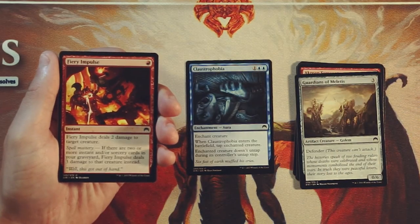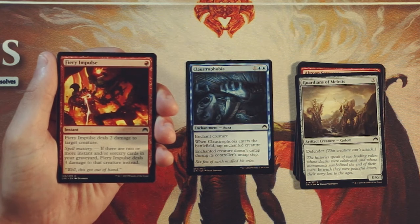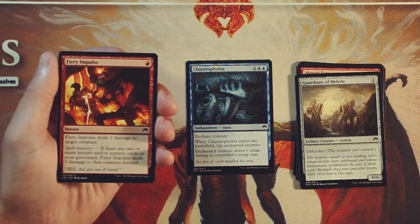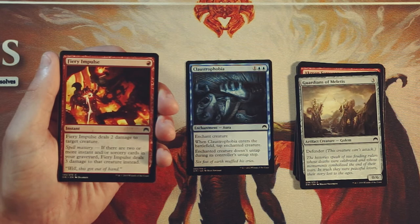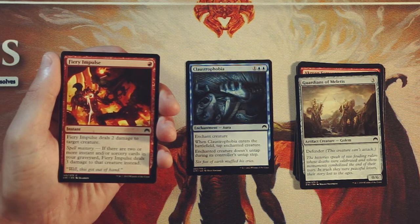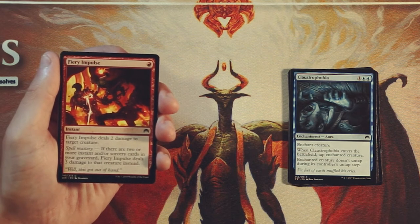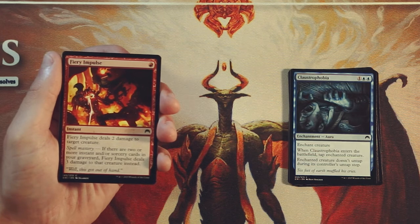Fiery Impulse is an instant for one red — it deals 2 damage to target creature. It has spell mastery, so if there are two or more instants and sorcery cards in your graveyard, it actually deals 3 damage to that creature instead. Technically this is a Shock that only targets creatures, and then with spell mastery it becomes a Lightning Bolt targeting creatures. The fact that it only targets creatures is a little bit of a downside, but it's still definitely a really high-priority card. What I like about this is it deals with the creature immediately and removes it from the board, whereas Claustrophobia keeps it on the board — if they have an enchantment removal spell they can get around it. Burn in general is always really, really good.